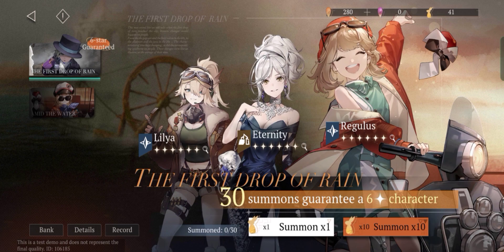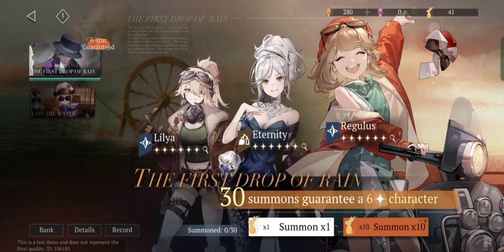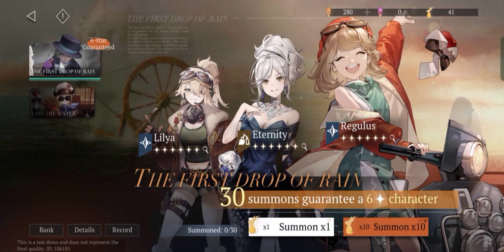So this is the first banner that you could access right from the start of the game. You can only summon here 30 times, and this is the standard banner. From your 30th pull you're guaranteed to get one of the three characters listed in there.